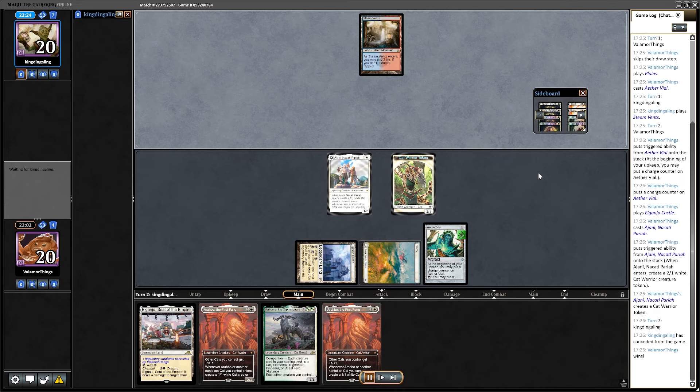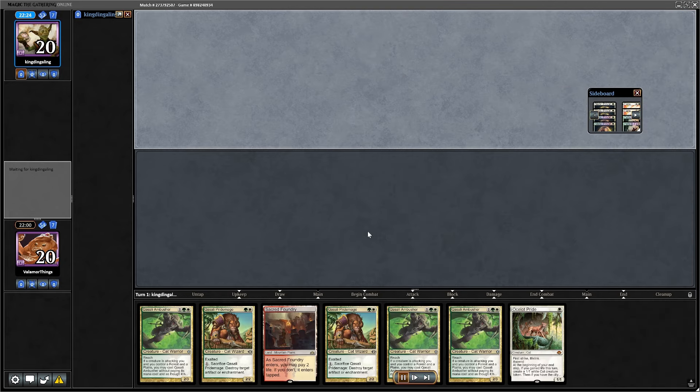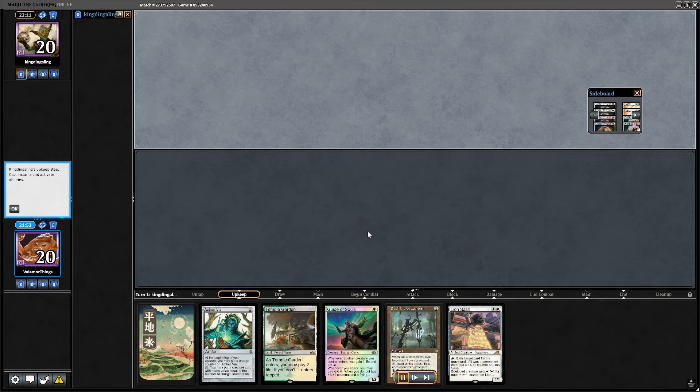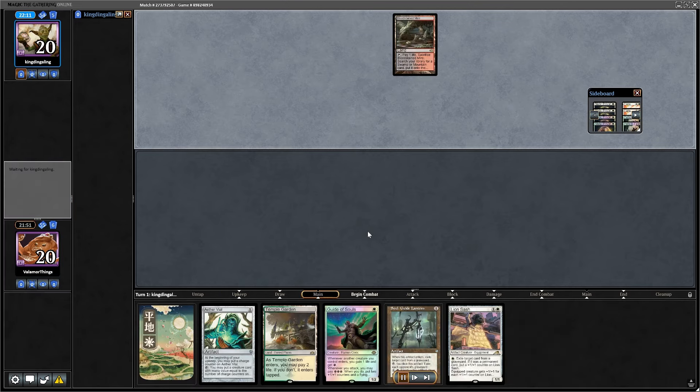Game three. I will never get the match/game terminology right — it's been a hundred videos and I keep getting confused. In this hand I have both Soul-Guide Lantern and Lion Sash. I can probably try and play this into Aether Vial because I don't think he can do something in one or two dredges. Yeah, so he has Creeping Chill, but luckily it wasn't his turn. Now I have Aether Vial, and I put Vial up to one counter.